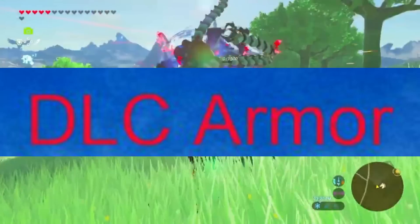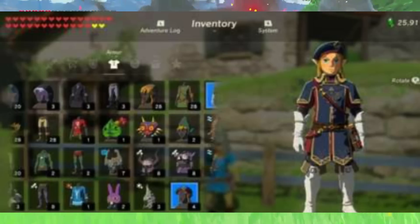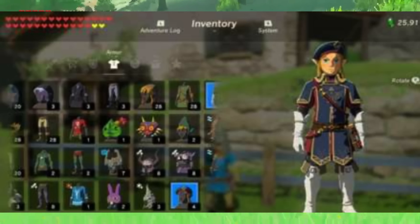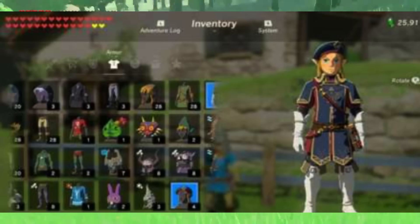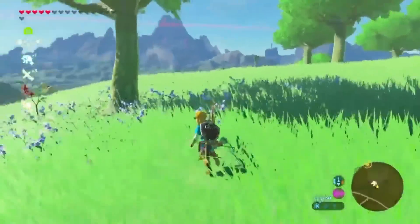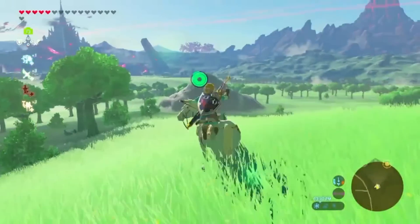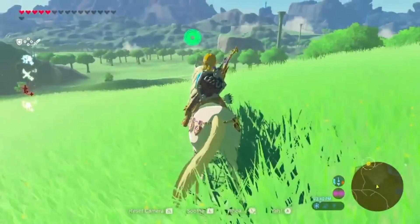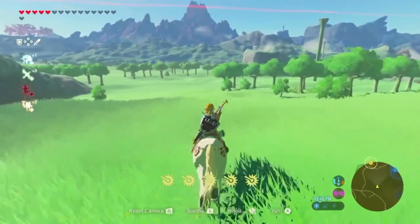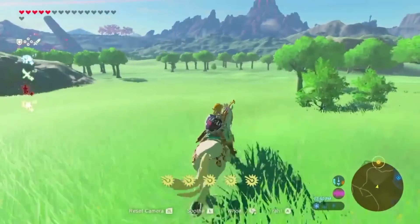In the Master Trials DLC mode for Breath of the Wild, Link will be able to find new DLC armor and chests scattered around the world. These chests will contain useful and cosmetic pieces of armor and equipment only available to those who have purchased the DLC, and many are references to previous Zelda games. The chest locations can be seen on the interactive map. These chests include the Travel Medallion, which allows you to create fast travel points and warp to that spot anywhere on the map.